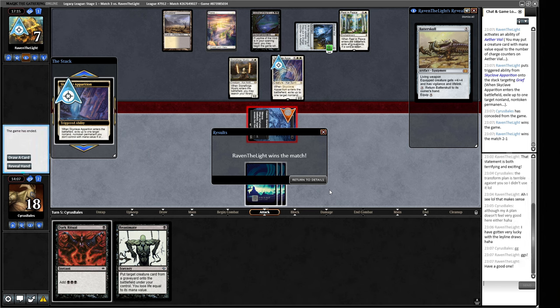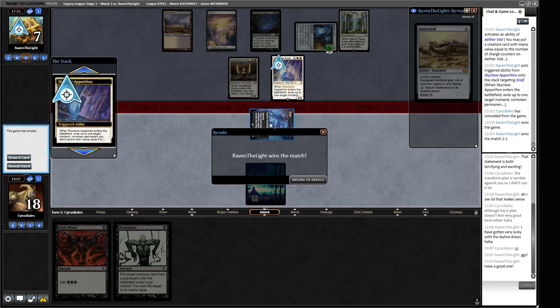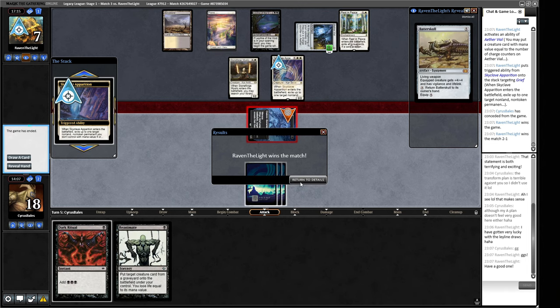The problem with our deck that we're going to run into here and there is that the things we're doing are both quite linear. If our opponent has the right pieces to deal with what we're doing it becomes a non-game, a bit like this one. It's not like we've got just good cards we can play - we have cards that need to work together. If we had things like Drown in the Loch and stuff we'd at least have a fair game plan, but our first game plan is basically just hard casting a Grief.